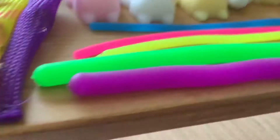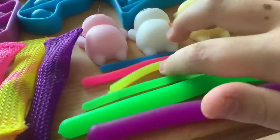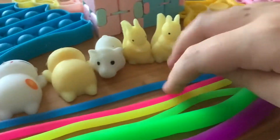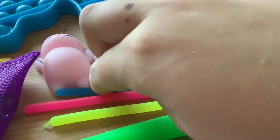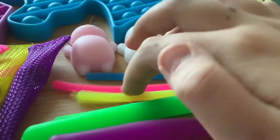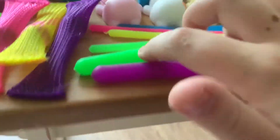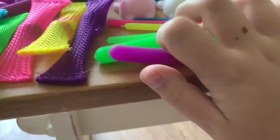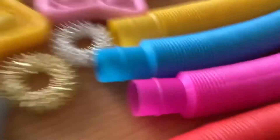Then we have a monkey noodle. Let's just call these baby monkey noodles, because I sort of got scammed with them — ordered a package and it came with these. Blue baby monkey noodle, pink baby monkey noodle, yellow baby monkey noodle, and green baby monkey. Then we have green monkey noodle and purple monkey noodle.